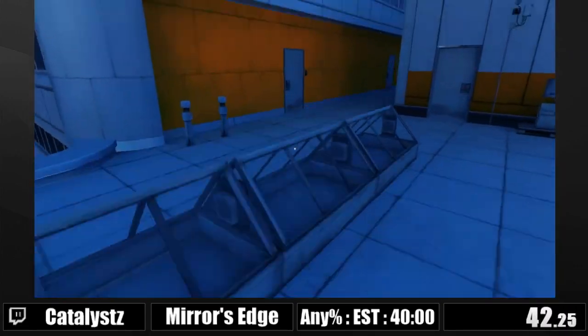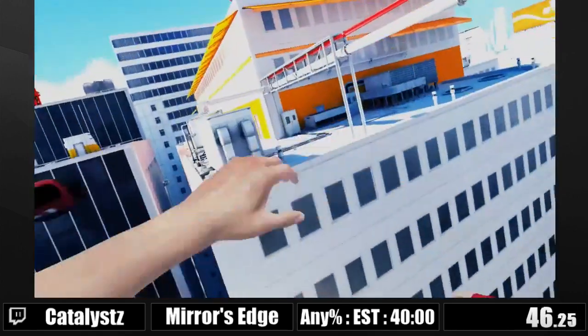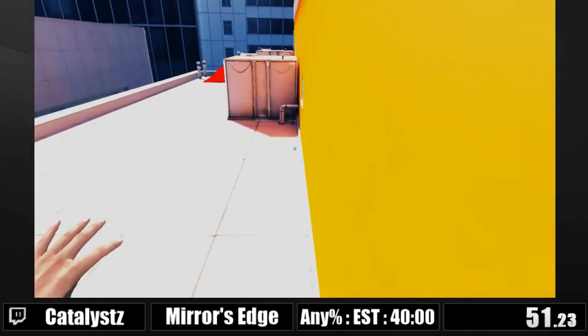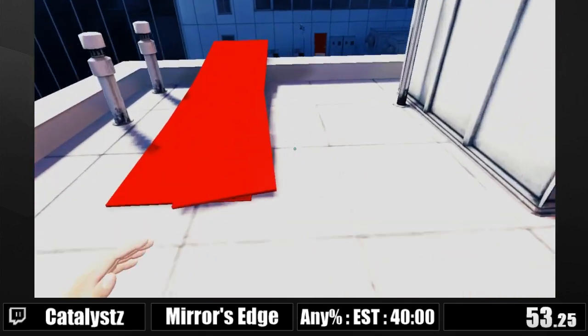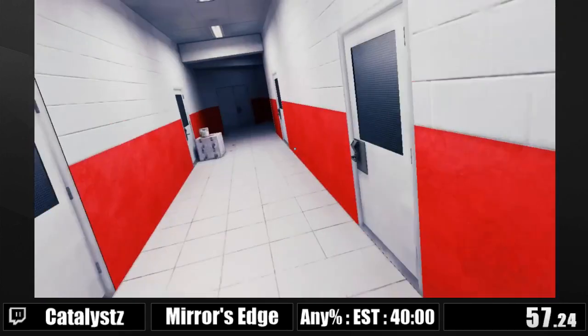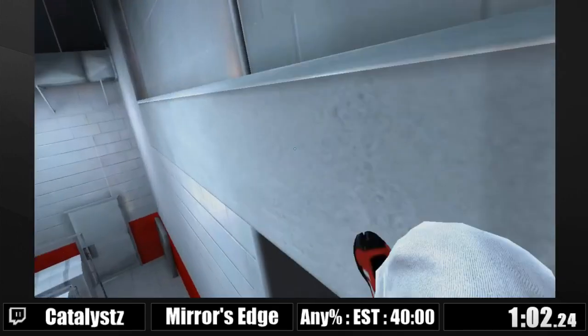It's kind of hard to commentate solo, but since it was put on at the last possible moment, I'm gonna try to do my best to explain everything alone. You've already seen shit tons of action happening. This sidestep you saw — me flicking to the side — that's called a sidestep or side jump.